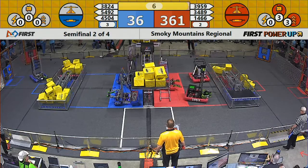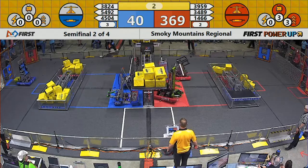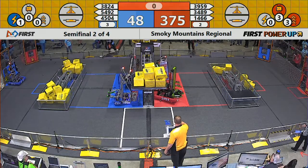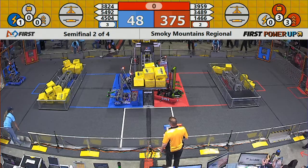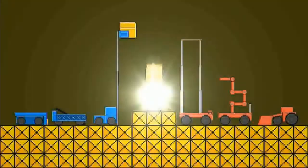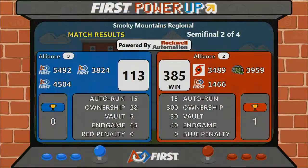39-59 and their alliance partner 1466 trying to climb on with 3, 2, 1. Red Alliance takes the victory in the first match of the series, 385-113. No penalties — that was a clean game.